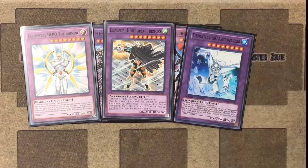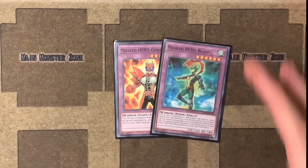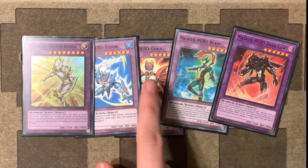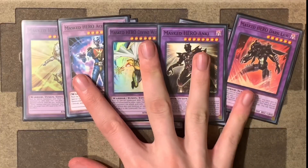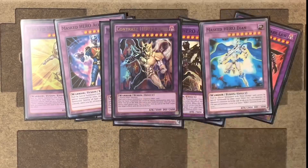Just like in the anime, Jaden ends up suffering and he ends up having to pick a new deck. So he ends up getting the Masked Heroes instead of the Neospatians. So we have one Masked Hero Koga, one Masked Hero Blast, a Masked Hero Darklaw, a Vapor, Goka, Acid, Divine Wind, Anki — Anki's name is not Anki in the manga, I think it's something like Shadow, I don't remember exactly — Diane, and then of course the Contrast Hero Chaos.